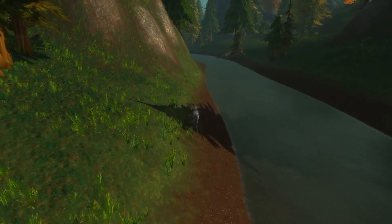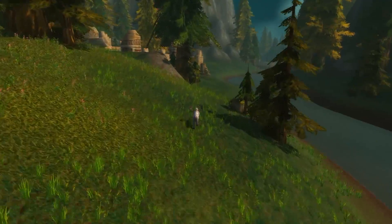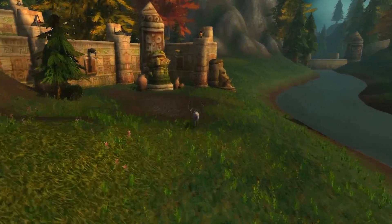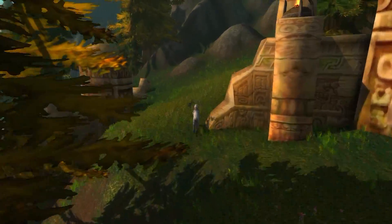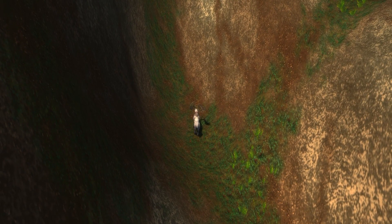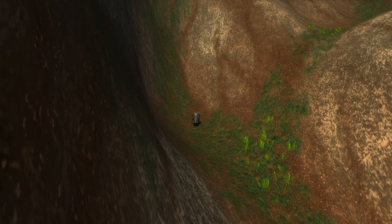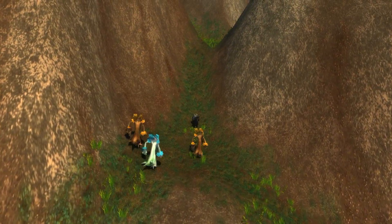Following the river that runs between the Western Plaguelands and the Hinterlands, you can see the boundary where the developers added water to the map. Utilizing the same method we originally used to escape the instance, use Wild Charge and Force of Nature to climb the mountain into the Hinterlands. Like before, I'll be editing this footage to make it appear faster than it actually is.